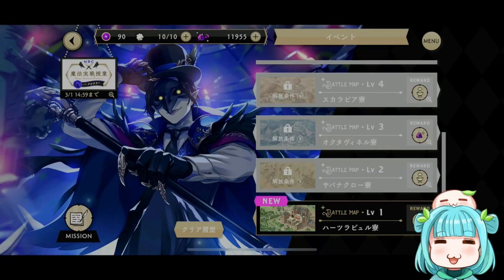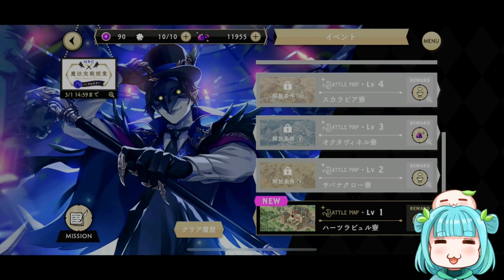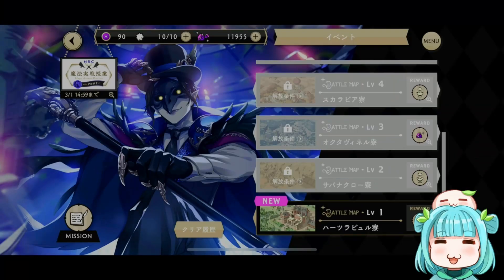Hello everyone and welcome to the new Twisted Wonderland event on the Japanese server. This is the special Mage Assault Practice event featuring our very own head mage, Crawley! This is a brand new event on Twisted Wonderland JP right now, available until March 1st, and it has a different format from all the other previous events that we have seen so far.